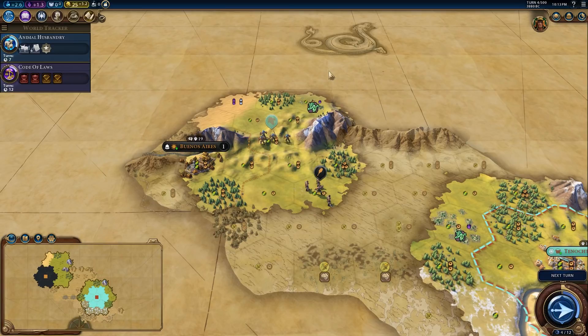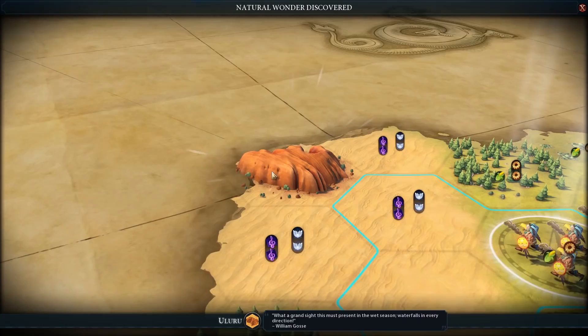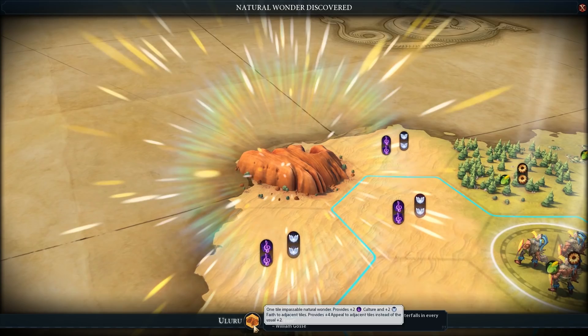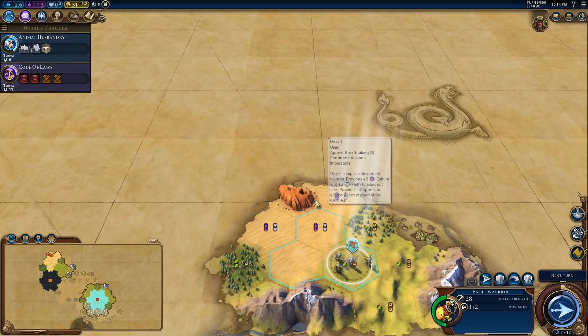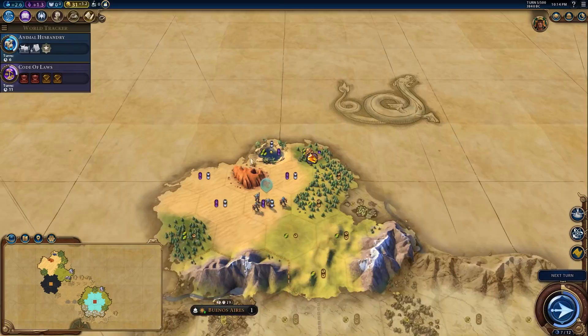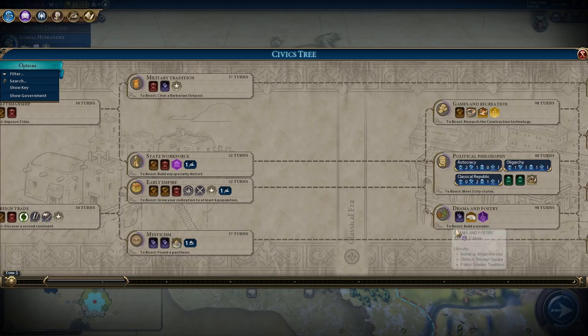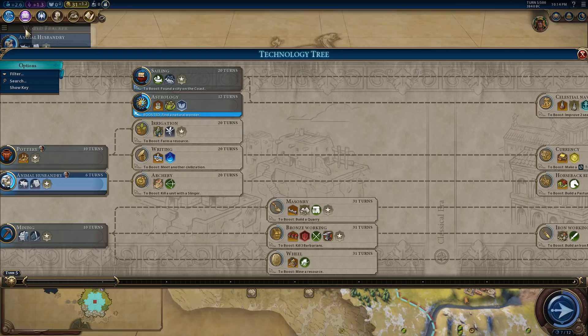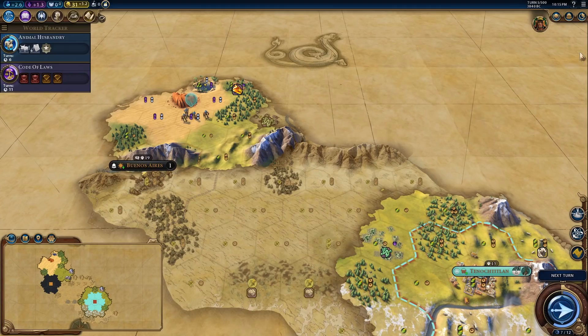It looks like we've discovered a natural wonder — it's Uluru. This is a randomly generated piece of terrain that gives extra bonuses either to the tile it's on or adjacent tiles, and this one gives extra culture and faith. Culture and faith are quite hard to get in the early game until you've unlocked the Theater Square at Drama and Poetry or the Holy Site. Because we found a natural wonder, we got a Eureka boost toward Astrology, cutting it from 20 turns down to 12 turns.